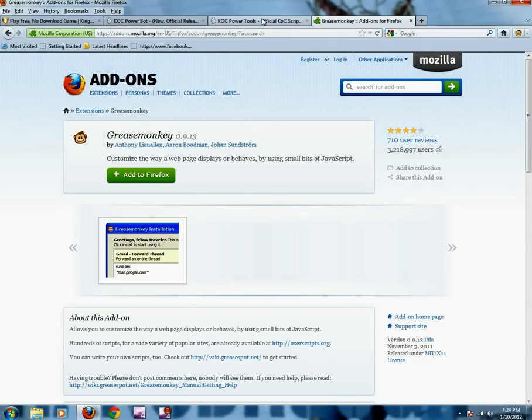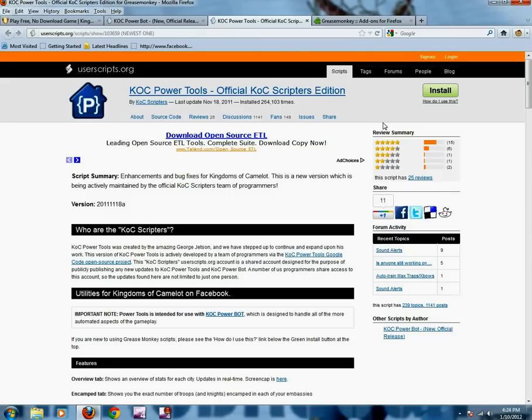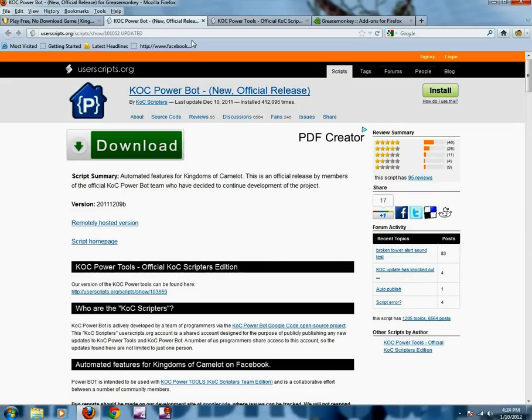The next thing you want to do is download the KOC Power Tools user script. It's completely legit and will not give you a virus. Just click install and it'll install it for you. Next thing you want to do is go to the Power Bot — again, the links will be in the description. Install it and it'll be installed. When you get done, go back to your KOC.